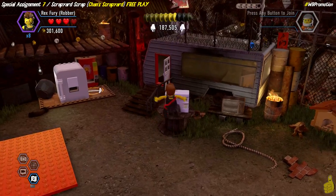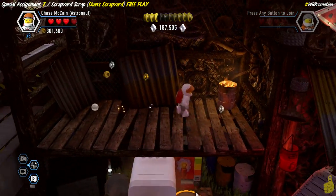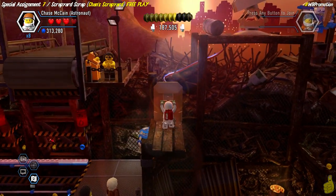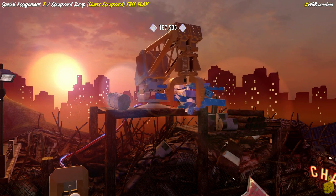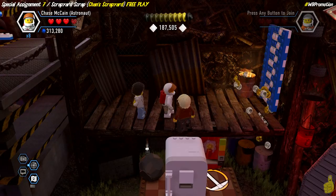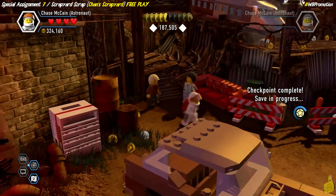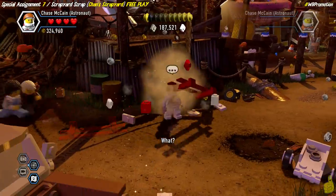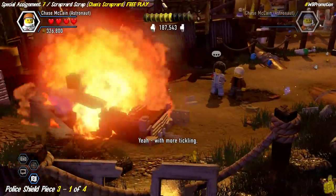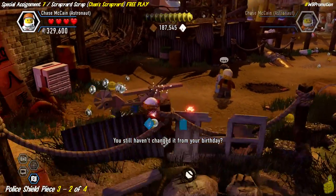We pull out the astronaut suit and use a little shortcut — jump up on the refrigerator and flip a switch which drops crane bricks from above. Build those up into an acrobatic wall, scale it, and slide into the next area. Over here, smash the big car on the front left and rebuild it into a chopper — junkyard art piece number one. Then advance down the walkway and on the right side smash and rebuild a pallet jack into another junkyard art piece — maybe a monkey, hard to tell!